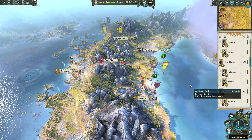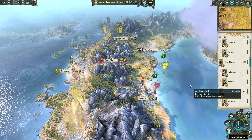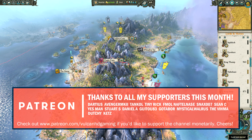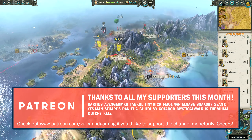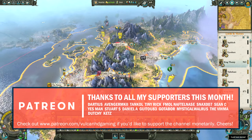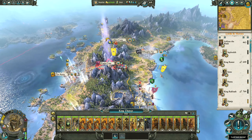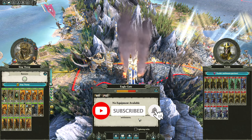Hello guys and welcome to episode 81 of my Total War Warhammer 2 playthrough, playing as Arkham the Black leading the Tomb Kings to world domination. Today we're probably going to be taking out Eagle Gate to begin with with Thutep. We've been doing a good job of cleaning up a lot of settlements lately, so I don't really think we've got long left in this campaign.